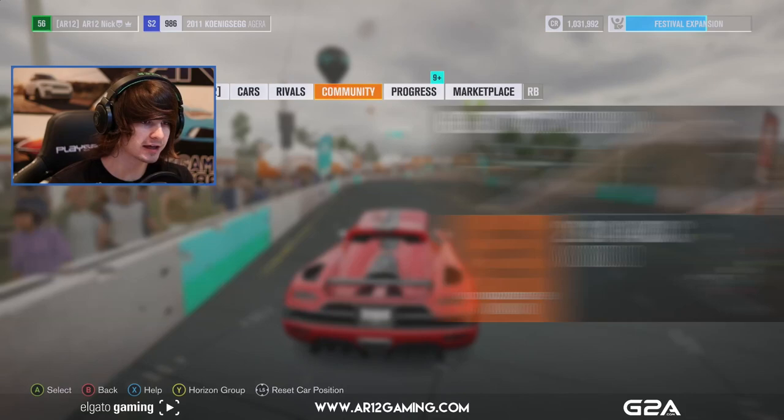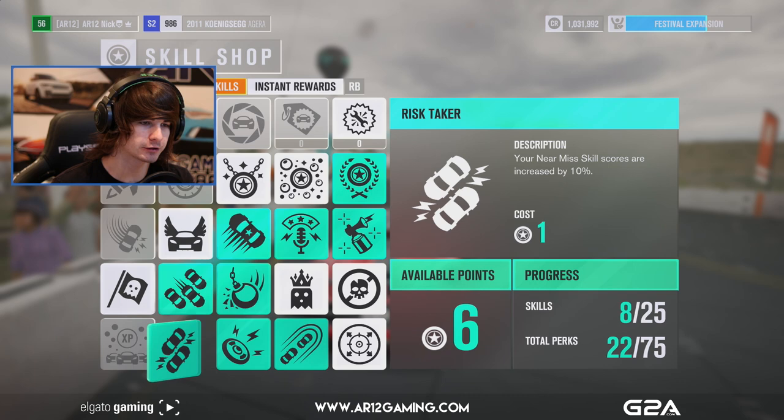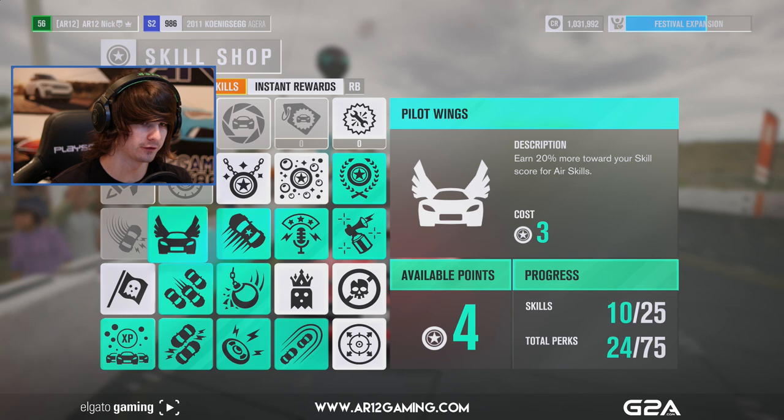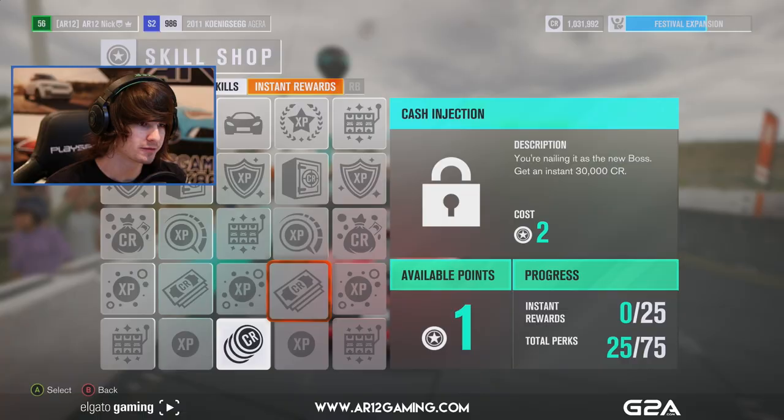Another thing we did — we got a bunch of new skills. So I basically just want to go in here and spend all my points on stuff. Near miss skills are increased by 10% — I'll grab that. 20% more towards your skill for in-the-air stuff — I'll grab that as well. We don't really have anything critically important left in here, so we're just going in and filling everything out.